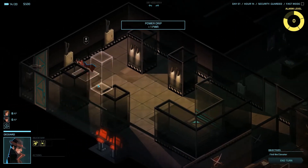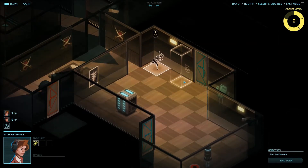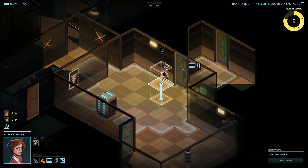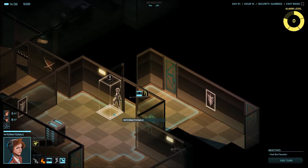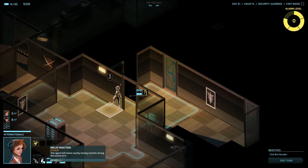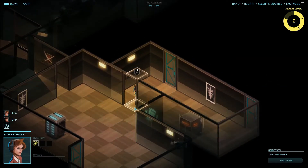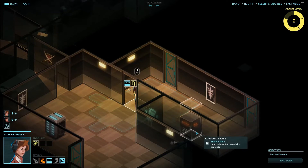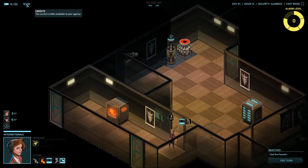Moving Deckard up further. Next, going back to Internationale — I'm going to use her to peek through this door. Seems to be just another room, so open the door. Opening doors is also a good way to see if you attract any attention from a guard. If you do, the guard will come into this room and you can take him out with a melee reaction. But right now there's no reaction, so I'm going to carefully proceed into the next room — and here we find the first corporate safe.